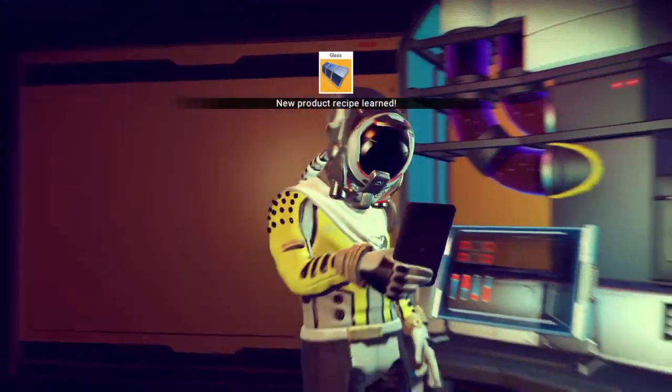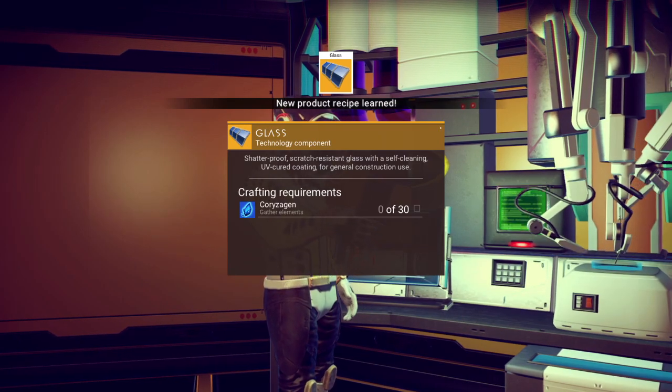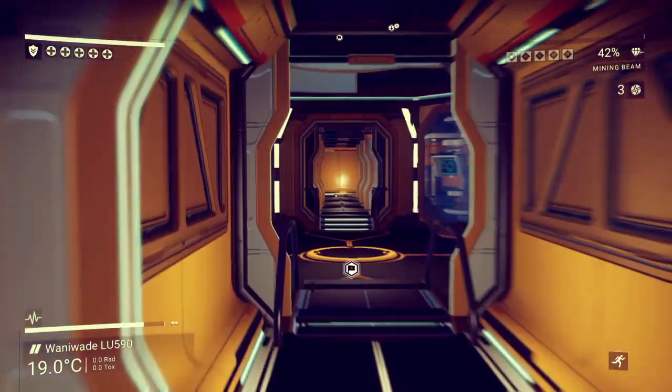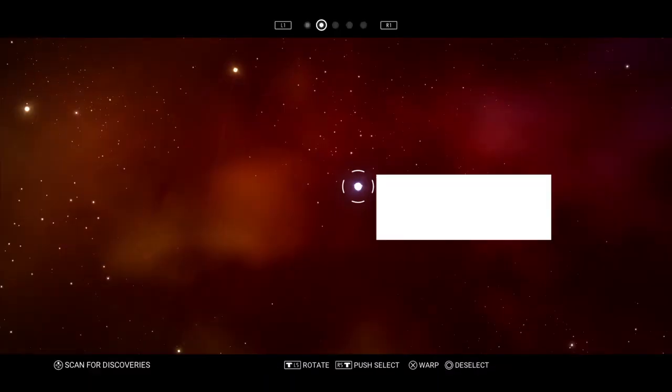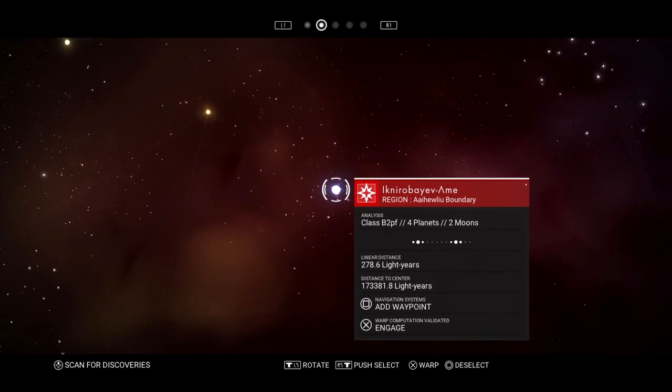However, there is an element that you have to get that, for me at least, was pretty hard to find. It's Coryzagen — sorry if I pronounce that incorrectly. What you're gonna want to do is just jump in your ship and travel to a bunch of systems until you finally find a planet that has it. My system's class was B2PF.